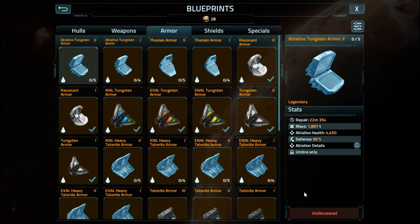We won't have to wait that long. Repair time is 22 minutes 35 seconds for 4,450 ablative armor. So you'll be able to have 13,150 effective ablative armor on the ship for the cruiser if all the stats are correct. But I still have my problem with the defense of it only having 90% for being ablative armor.